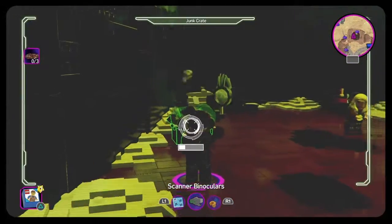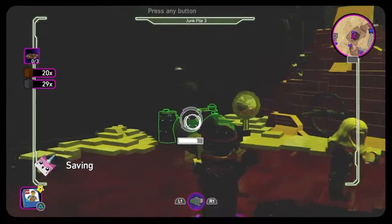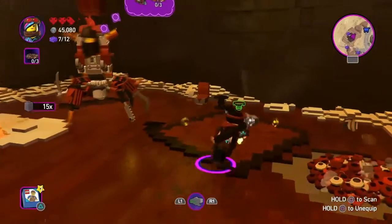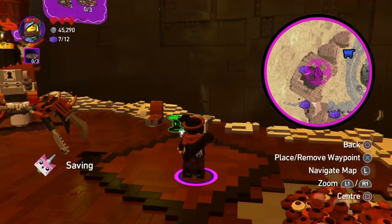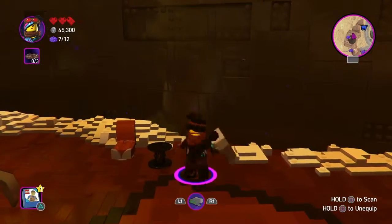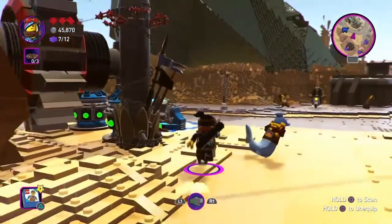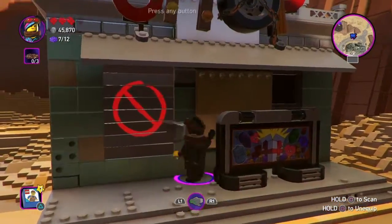Yeah, I found a relic. These contain special items and rewards. Take it to the shop to discover what's inside. I went to scan! These might have some cool stuff that you build. Where's the store? Oh yeah, you look at the store on the map, there's a shopping cart icon over there. Oh wait, it's closed. I can't use it right now.